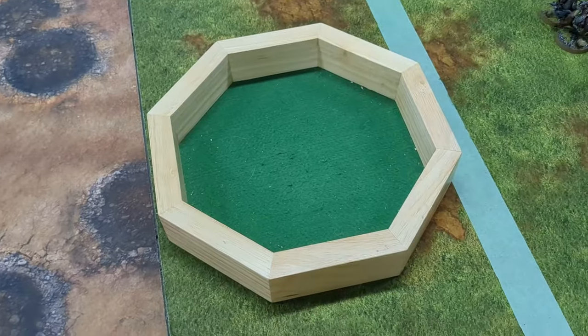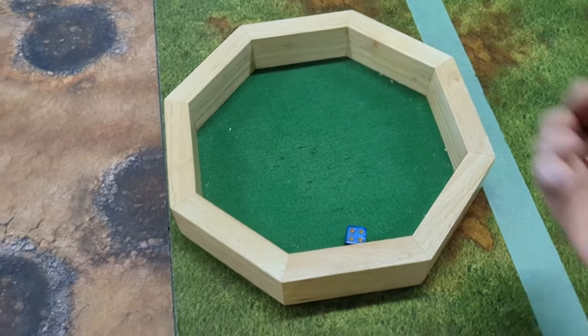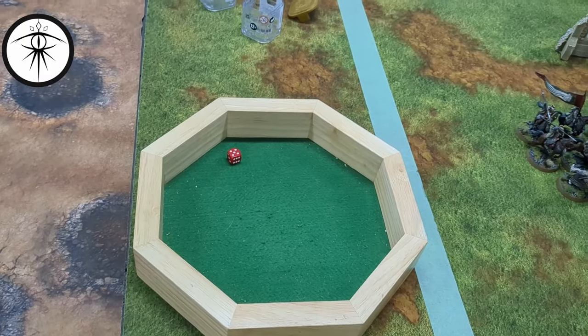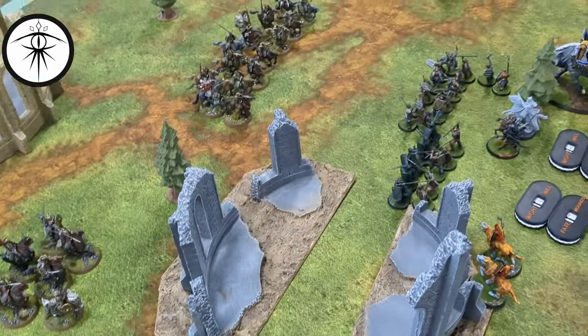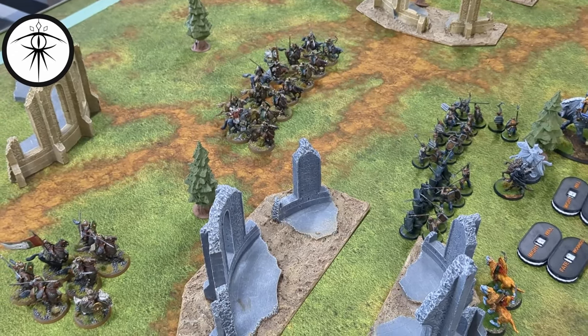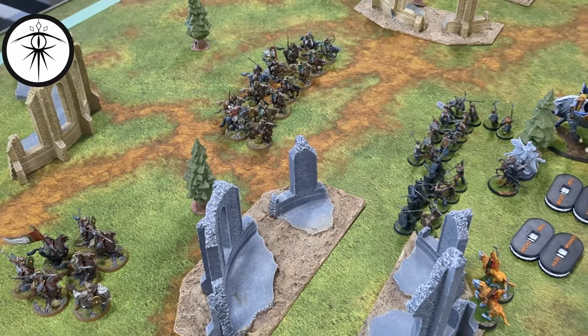We'll do our priority roll and come back after the movement phase — there will probably be charges immediately. Priority roll for the first round: a four for Miles and a five for me. Neither of us is calling anything, so we'll come back after the movement phase.